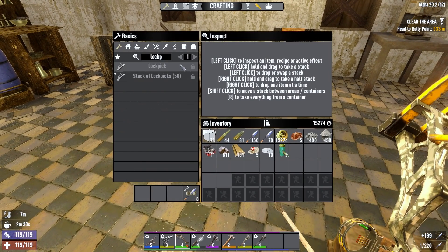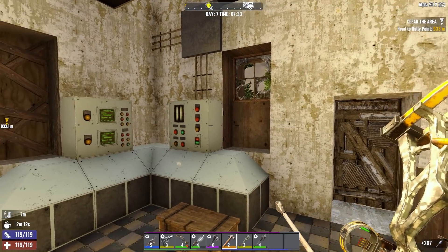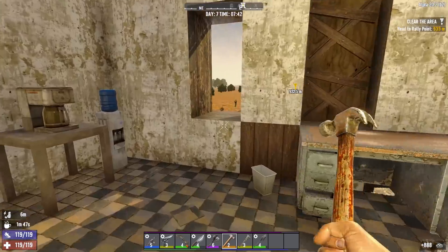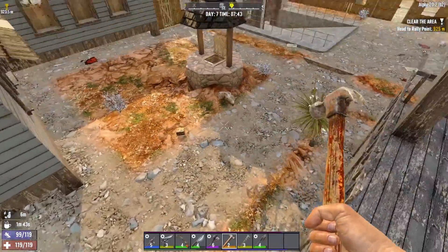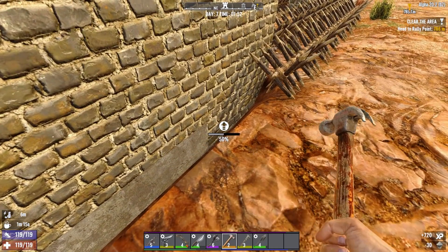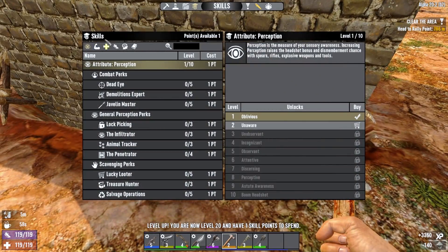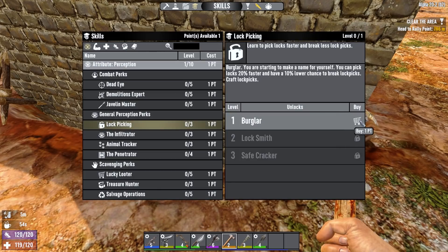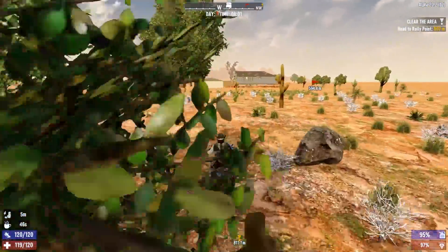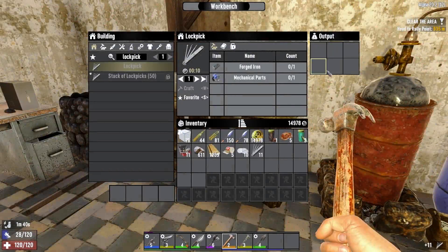I wonder, do I know how to make lockpicks? No, you need the first rank of the lockpicking skill. Maybe we should really quickly upgrade some of this base, get some XP, and then go out on this job with a few lockpicks crafted. I'll head over to the horde base and reinforce some of it tactically. I'm going to start by reinforcing the foundations because I don't want to mess up any of the pathing. There's the skill point - I am going to be going into perception much later in this series so I don't mind putting a point here in lockpicking. I know I have the forged iron and mechanical parts to make some lockpicks. There's our 11 lockpicks.